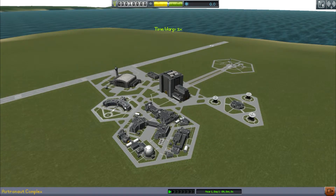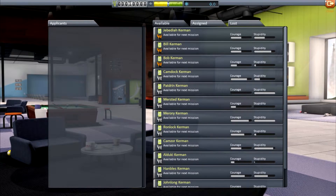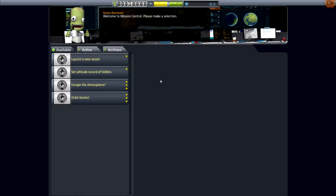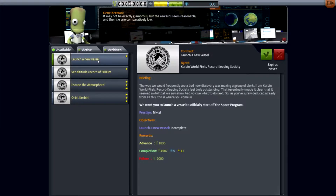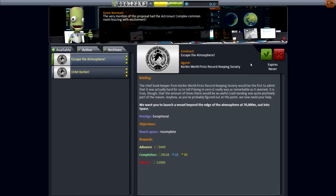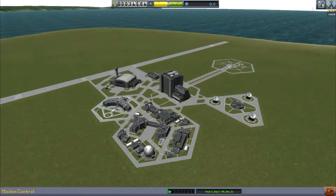First we're going to collect the astronauts. We never can have enough cannon fodder — I mean, volunteers. I don't think they're paid. We're going to do contracts now. I've never done a contract before and these look pretty easy. Launch a new vessel, 5,000 meters — I think I can do that. Escape the atmosphere. Orbit Kerbin. So I just accepted every single contract. We're just going to give them all a try and see if I can do it in one try.